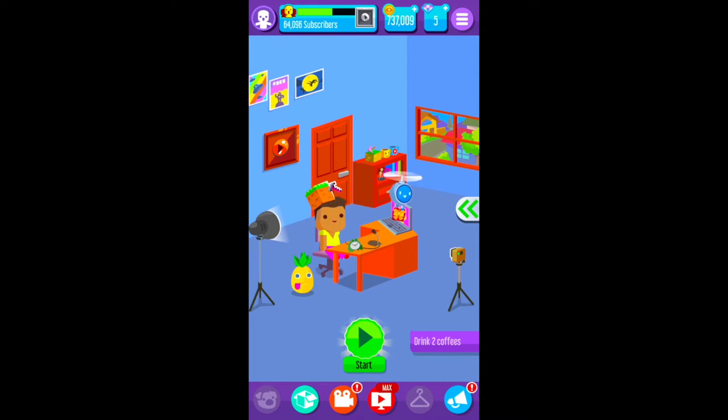Hello, it's uncle Luke here and today I have brought you a very OP glitch in Vlogger Go Viral that is super easy. This glitch works very well as it takes a long time to become rich in this game — you have to wait hours and days for videos to upload. By doing this glitch it will make that under 10 to 25 seconds, so in one day you can actually become a billionaire in this game like I did.